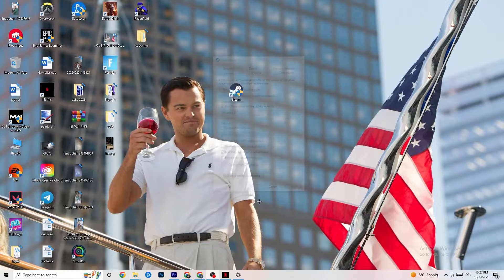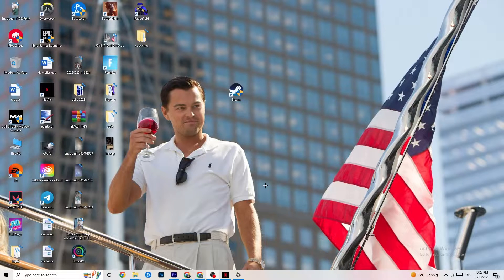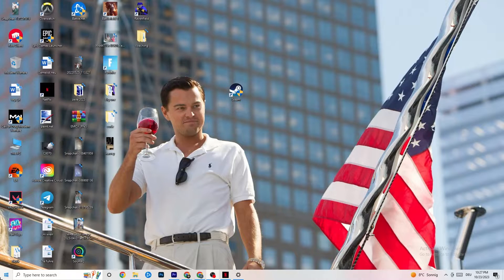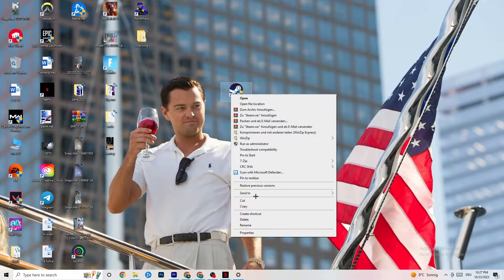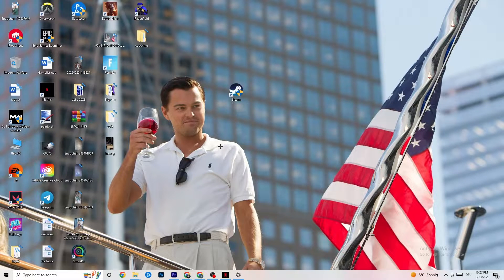Hit Apply and OK. By default your PC will now start your launcher as an administrator, and every game related to it as well. If this still doesn't work, take your game shortcut and do the same thing — go to Properties, enable 'Run as administrator,' then restart your PC. This will probably fix it.